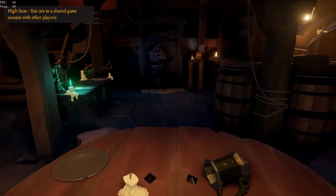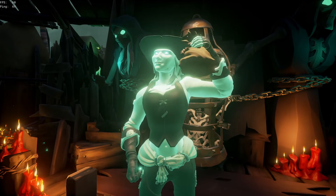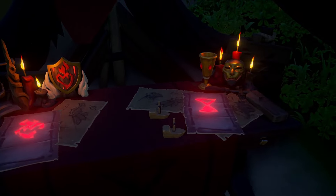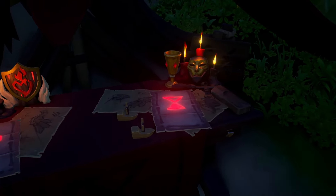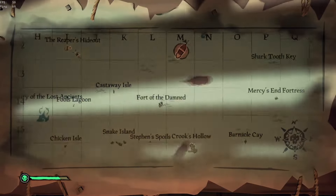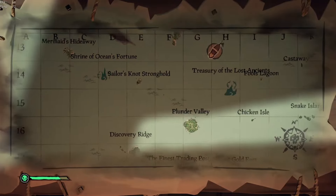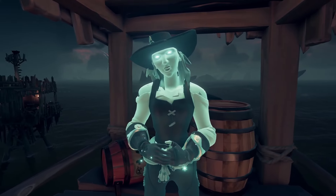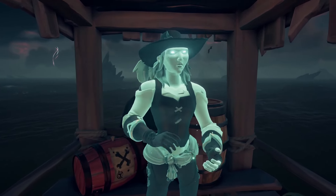This session began with one simple goal — making a shed load of gold, of course. And what better way than taking other players' hard-earned work? Raising the Reaper's chemistry would allow us to find ships easily, since at emissary level 5, your ship gains the ability to see any other emissary on the server. But we didn't have that immediately, so we had to find other crews ourselves — and as it turned out, that didn't take too long.